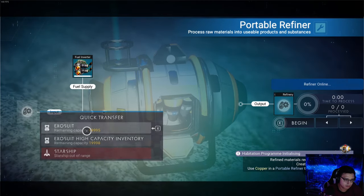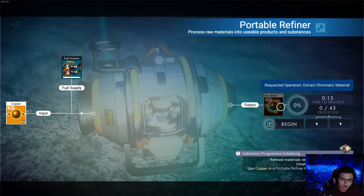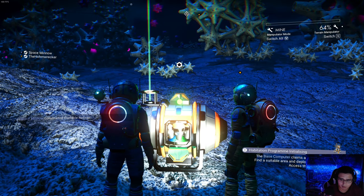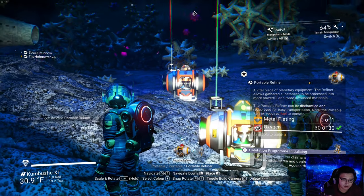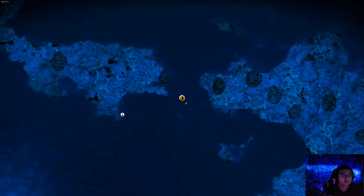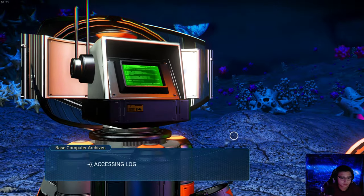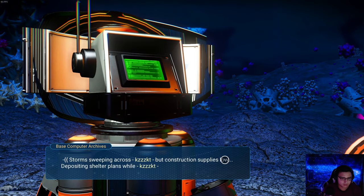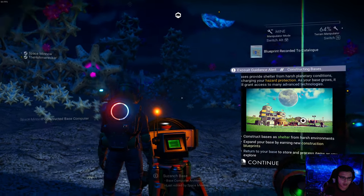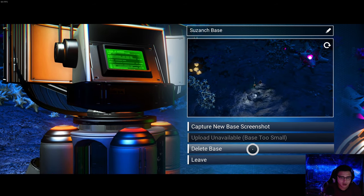How do I make things with copper to make chromatic metal? Okay, the base computer claims a site for construction — I need to find an area to deploy a base computer. I claim the base because that's what it wants me to do. I don't like this planet though. Can I unclaim it? I think you can claim multiple bases. I learned how to make wooden walls — I'm pretty close to where you are now.